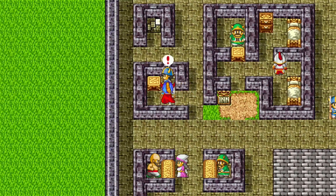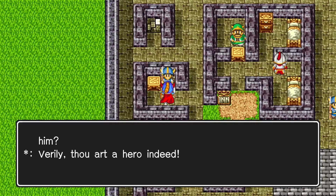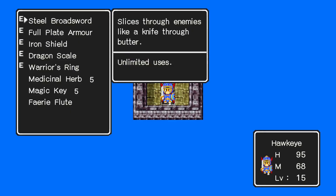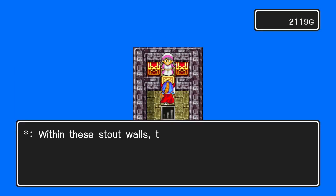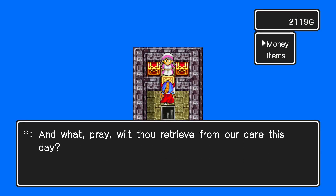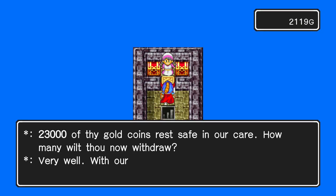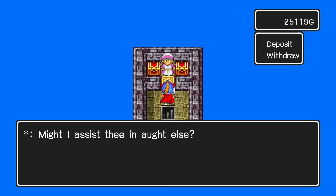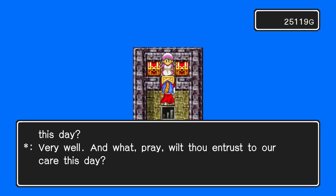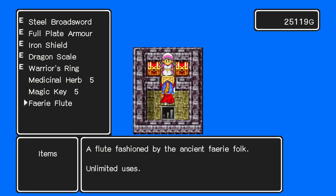And I panicked when I saw Cosmic Chimera. Oh yeah, here's the bank. So let's withdraw our gold, because we're going to need every last red cent to get some new equipment. And we want to deposit the Fairy Flute again, because I don't think we'll ever need it.